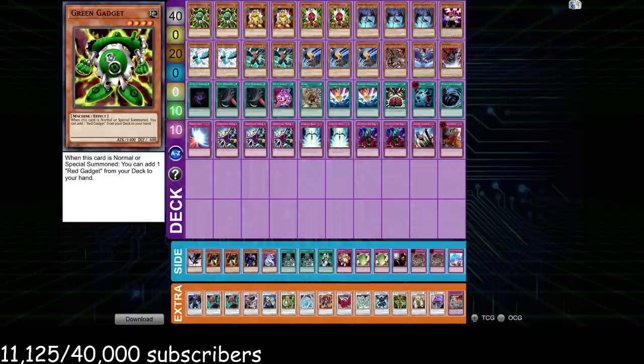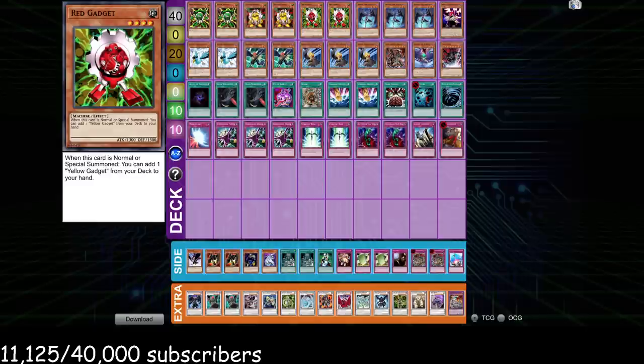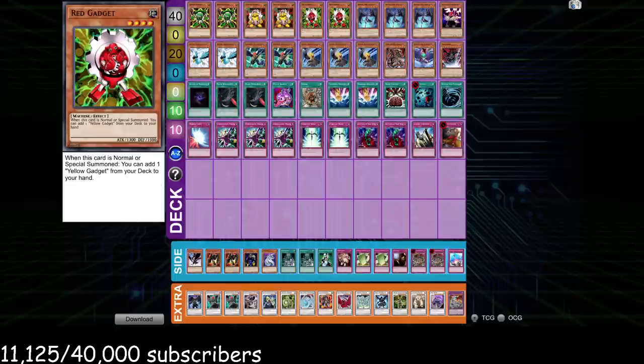So the deck you're looking at — I had the idea for this deck a few nights ago in a dream. I was dreaming I was playing Edison. I summoned a gadget, searched another gadget, pressured my opponent, and they were forced to use a Gemini Spark on my gadget. Then after they used the Gemini Spark, I OTK'd them with Blackwings. I was just like, I wonder if that's possible — to play a Gadget and Blackwing deck all together at once. And I think this deck is actually legit.